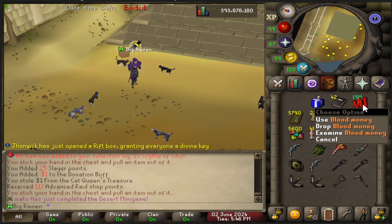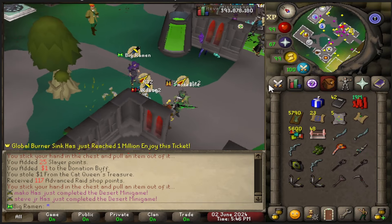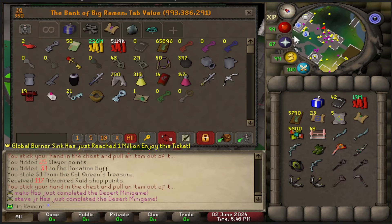I need to be doing some upgrades because look at my gear. I have enough money now — 19 mil blood money. Surely I can upgrade something. I'm gonna go ahead and post these dollar books as well. Do I have any more in the bank? I don't think so, I grabbed them all.